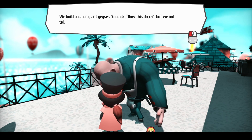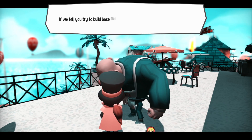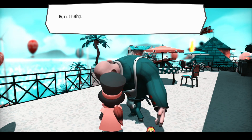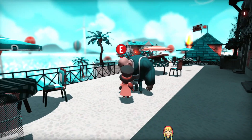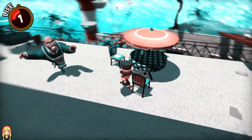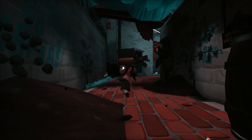We build base on giant geyser. You ask how this is done, but we not tell. If we tell, you try to build base like us, but base turns out puny. By not telling, you avoid miserable fate. Mafia does you a favor. Now you owe Mafia a favor. What if I attack you? He killed me. That's fair - I tried to kill him first, after Mafia did me a favor. Sorry.